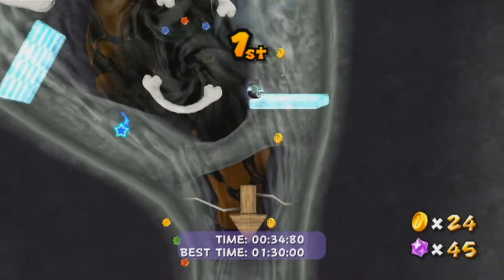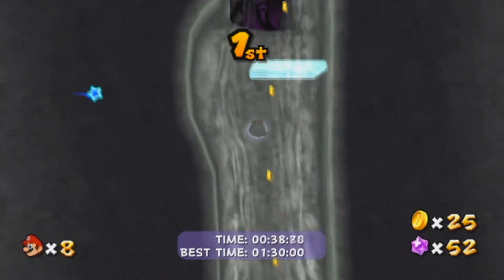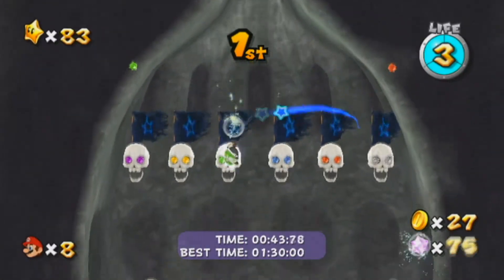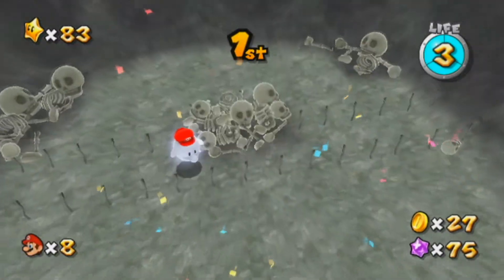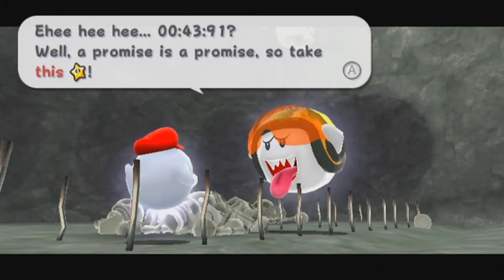Grab this coin to see why this path is so fast — the fans boost you downward incredibly quickly. As you can see, we have almost entirely lost the Boo; he is nowhere to be seen behind us. So just keep grabbing the gold coins, keep following the path of the fans to keep getting that speed boost, and you will have nothing to worry about. I bumped into something which stalled my momentum, but no matter — just keep following downward, shake the Wii Remote whenever you come across something you can pass through, and you'll make it to the end with many seconds to spare. 'Hee hee hee, 43 seconds — a promise is a promise, so take this Power Star!'